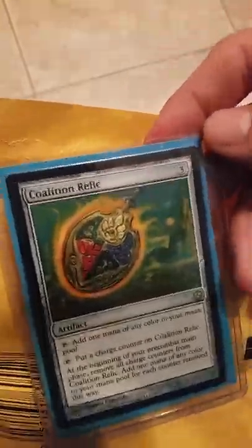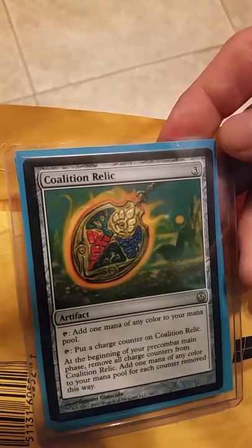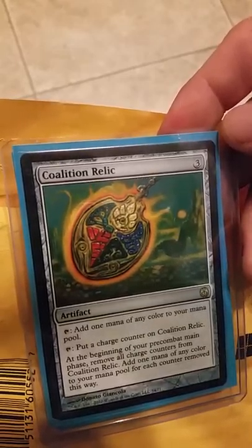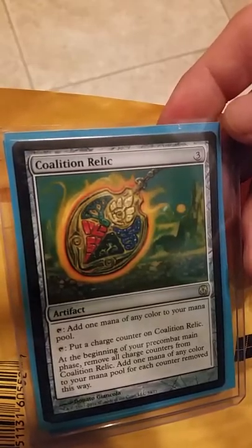Thousand Year Elixir — you may activate abilities of creatures you control as though those creatures had haste. One and tap, untap target creature. Interesting, got to be a way to make that work. Coalition Relic — tap to add one mana of any color to your mana pool. Tap to put a charge counter on Coalition Relic. At the beginning of your pre-combat main phase, remove all charge counters and add one mana of any color for each counter removed. Interesting mana ramp.